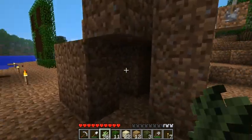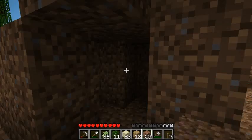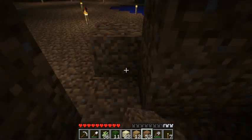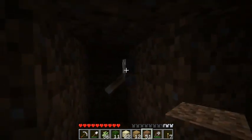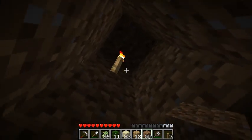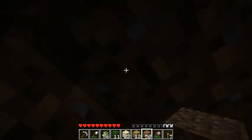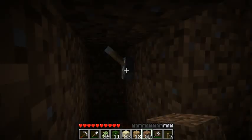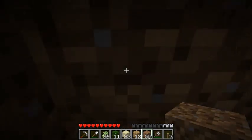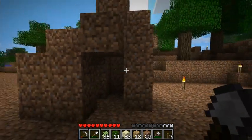I was also playing around with light switches - they do work for making light switches. I've got a little switch here that's completely dark. I've got a sticky piston which just pulls a block back, and that controls the light. Definitely some uses for that.